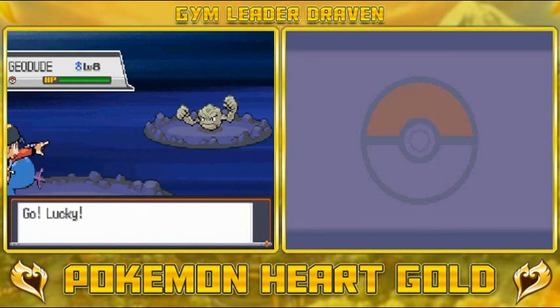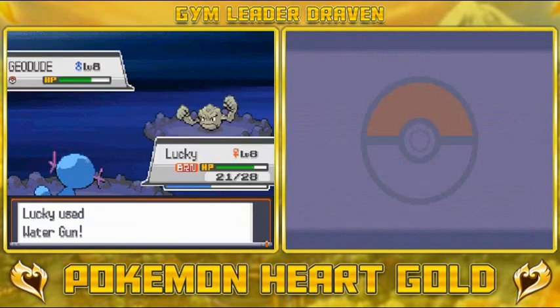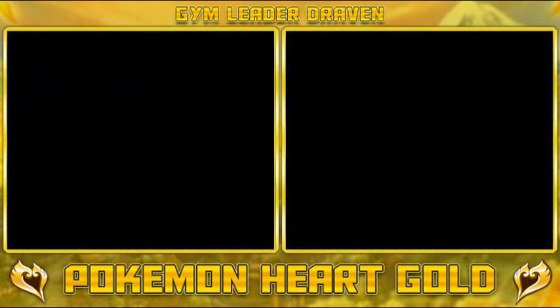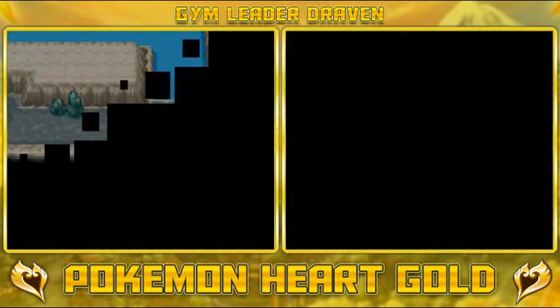We're gonna be getting attacked by Geodudes. You know what, let's just battle the Geodudes and try to get Lucky trained up. Look at that — super effective! And we found ourselves a TM39 Rock Tomb, a very good move. I wish I could have used it when we battled Falkner.